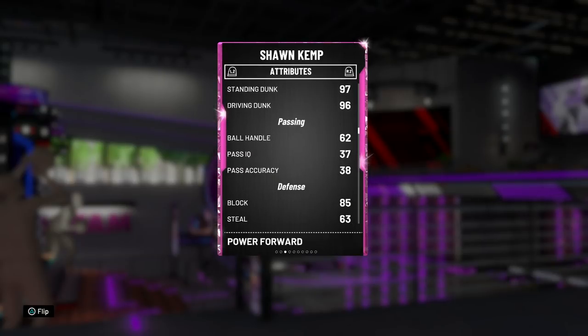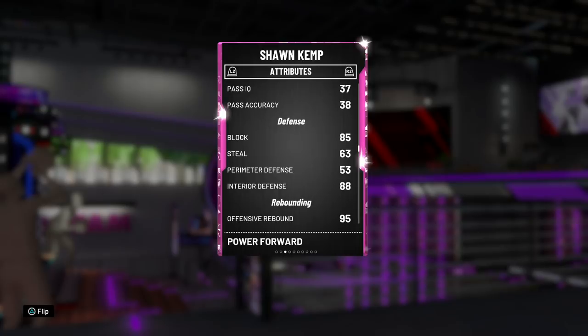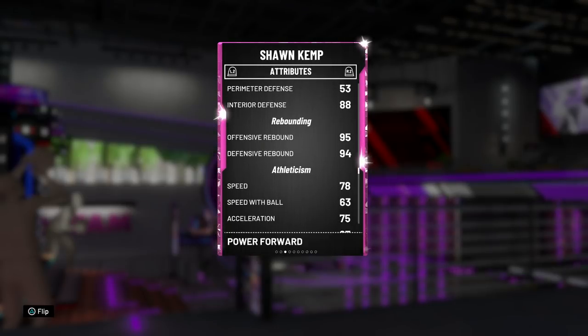He does have a beautiful standing dunk of 97 and a driving dunk of 96. Passing and ball handling — nothing too worried about, though it is a 62. The defense is looking pretty good for a big, with an 85 block and 88 interior defense. Perimeter defense wasn't expected to be the greatest, and same goes for steal. Rebounding is also really nice.